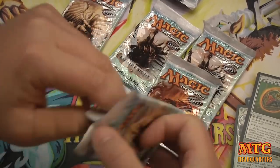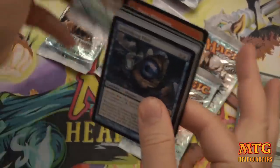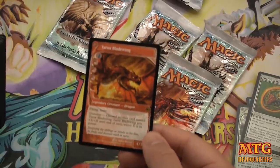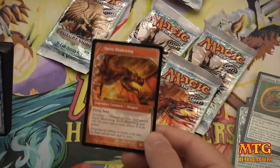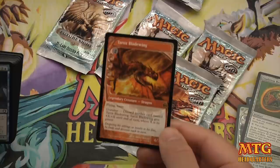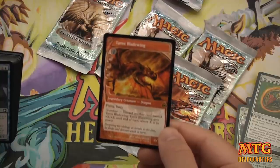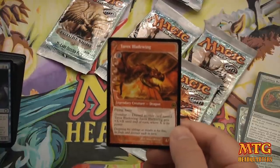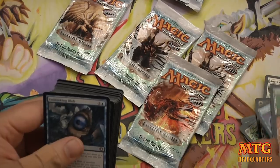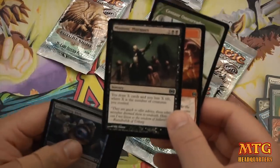We're down to the final four. We have a Treva's Blade Wing — look how cool this looks, all this art is awesome. Two colorless and three red for a 4/3 Flying Haste. Discard another card named Treva's Blade Wing and it gets +X/+X until end of turn — that's the Grandeur ability. Centaur Omen Raider, Skizzik Surger, and Minions' Murmurs.